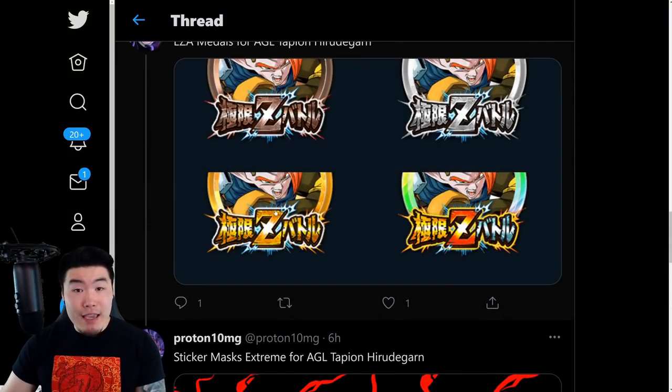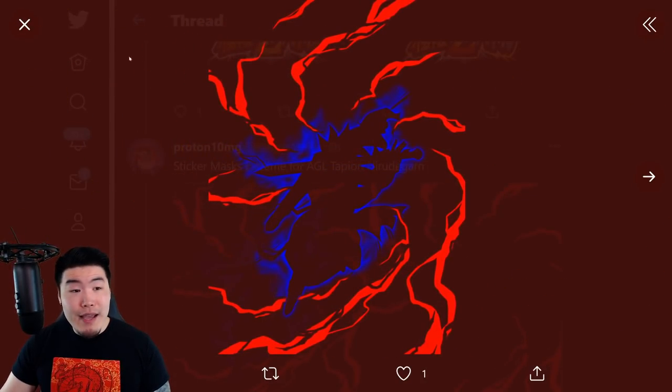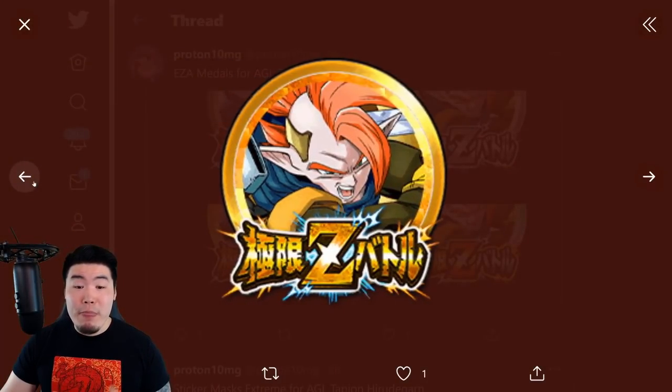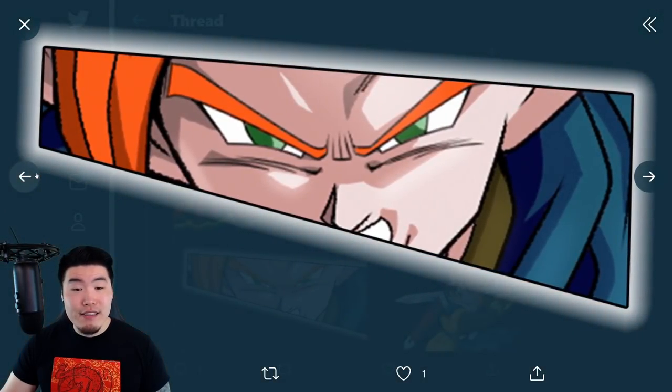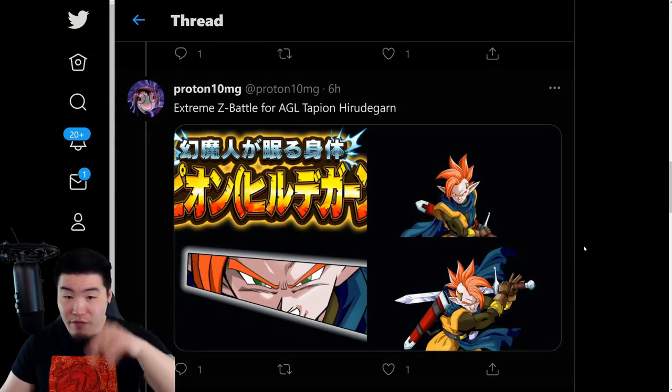We got the AGL Tapion Extreme Z Awakening slash Extreme Z Battle assets too. So this is the sticker mask for the Tapion. We have his Extreme Z Awakening medals, and also his Extreme Z Battle assets. There's the cut-in, there are the two arts, and there is the event logo.